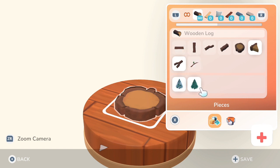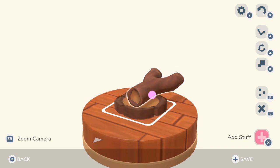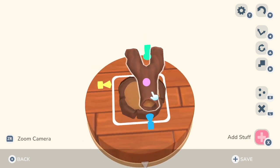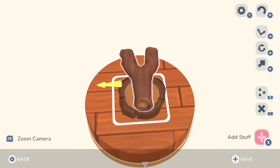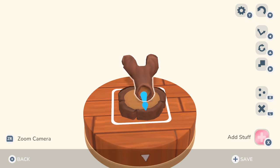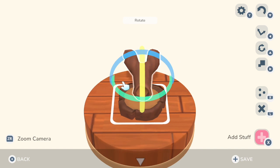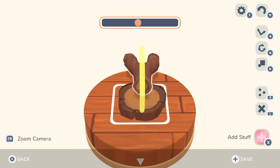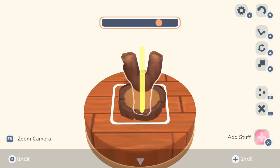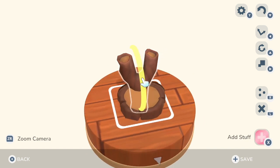I want to do something kind of fun and different, so I'm going to use this little Y-piece here. I'm just going to place it — but it's not the way I want it. So we're going to hit the right arrow on the D-pad and move it over using the colored arrows, and try to get it as close to where we want it before we rotate it. We'll hit the up arrow on the D-pad and then select the yellow to rotate it up. It's going to be out of shape — that's okay, we can fix it. We'll hit the right D-pad and bring it up.